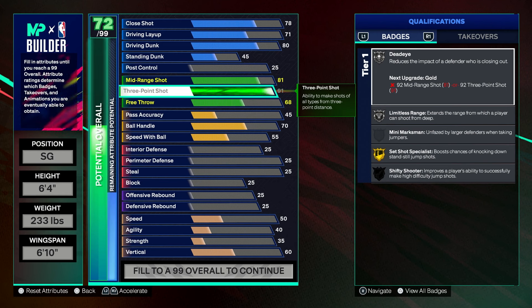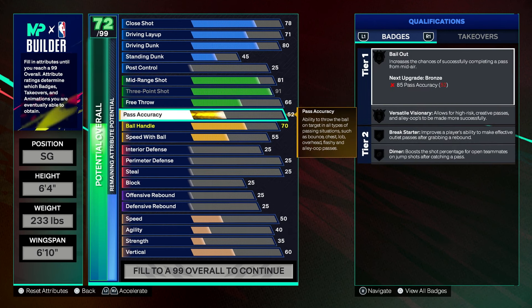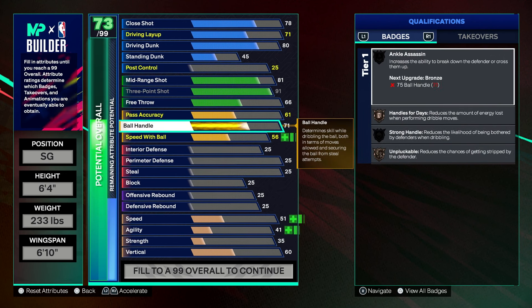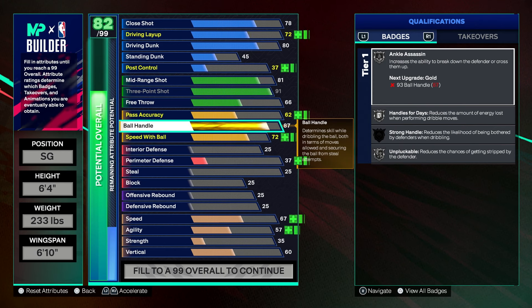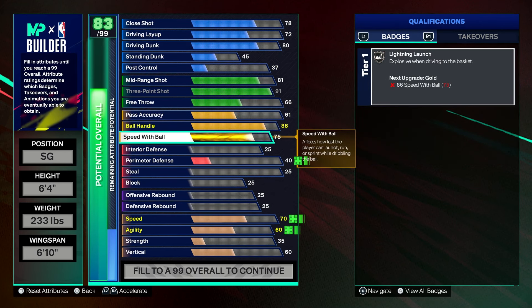You're gonna want to keep the free throw down — 66 should be good enough. If you want to play rec on this build, you can tweak it however you want. But this is just personally how I would make this build. 61 pass accuracy, because you're just gonna be playing the ones. 86 speed with ball.